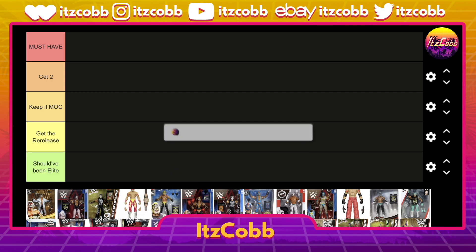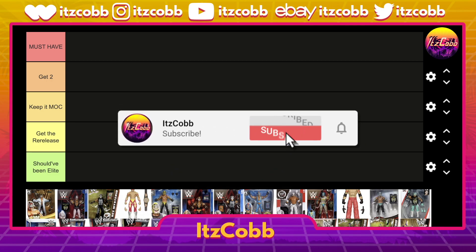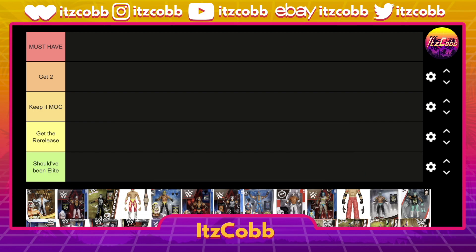The five categories are: Must Have — go buy this figure, buy a hundred of them, keep them on your shelf, keep them loose, keep them MOC, do whatever you want. The second category is Get Two — one worthy of getting MOC and one loose. Third is Keep It MOC — cool enough to pick up, not cool enough to open and display. Get The Re-Release — a bunch of these have been done once or twice. And the Should Have Been Elite category — basics and battle packs that should have been elite figures based on how cool the gear designs were.